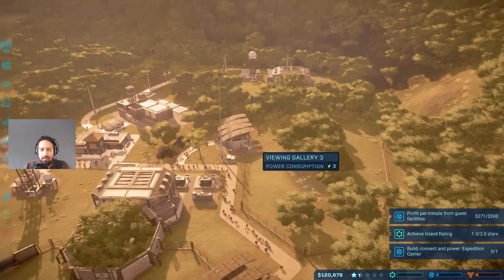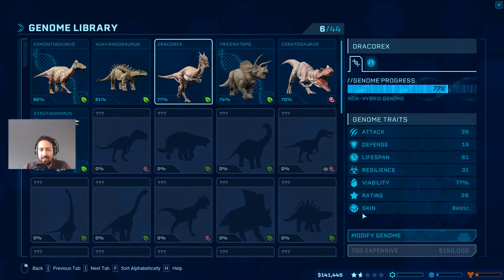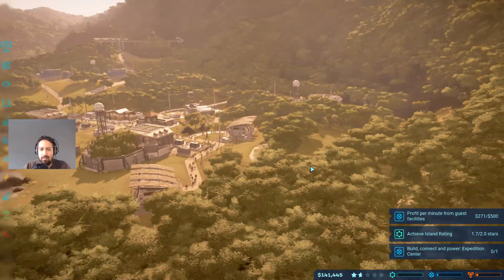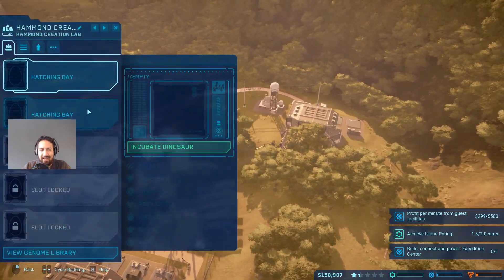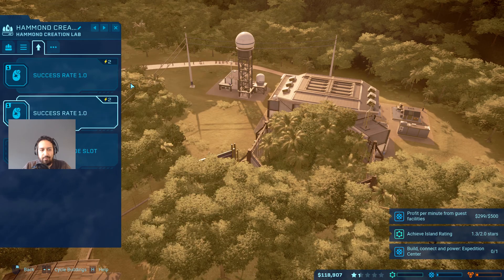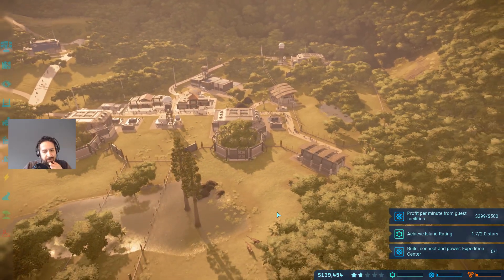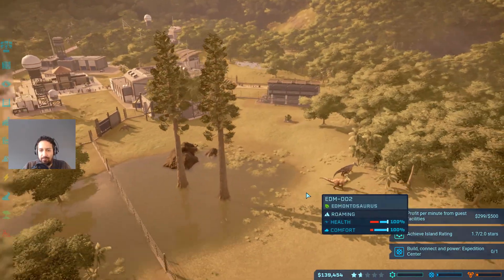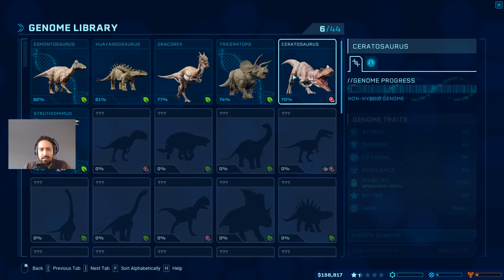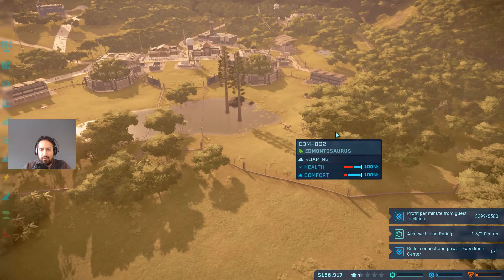We lost another Dracorex - that's too bad. I do want to get one more though so I'm going to try again. It's 150,000 so I need to wait a little bit. Let's just add the success rate upgrade first - that increases the chances of it actually succeeding. As soon as we have a little bit more money we'll get an additional Dracorex. I also want another Ceratosaurus over here - we'll have to wait for that.